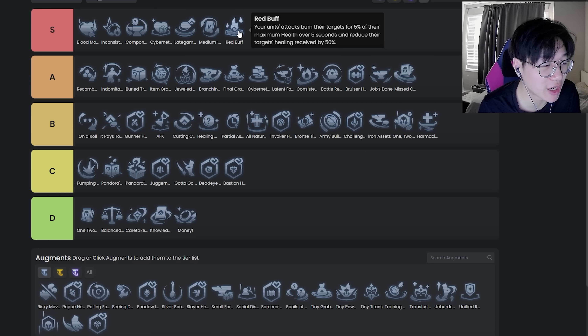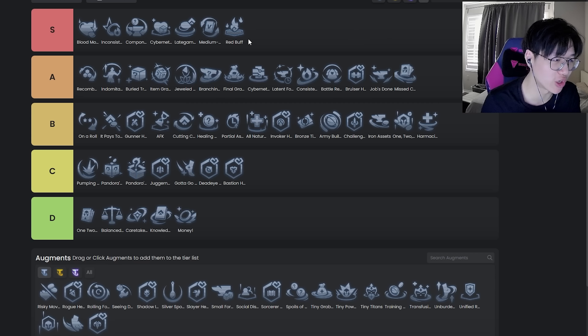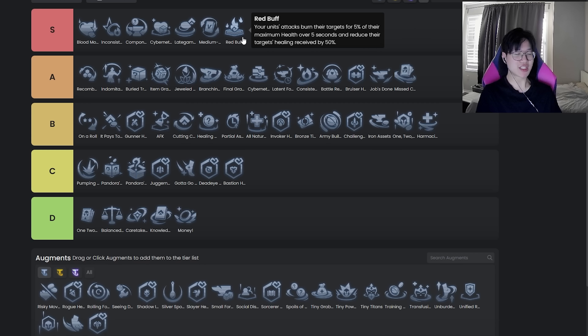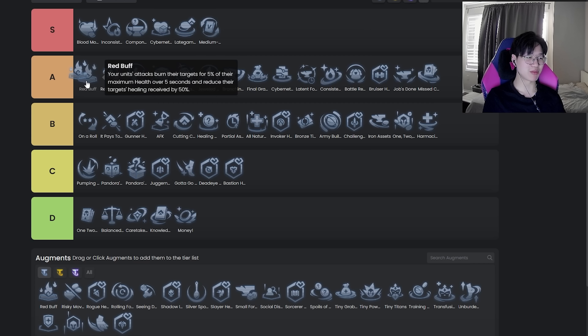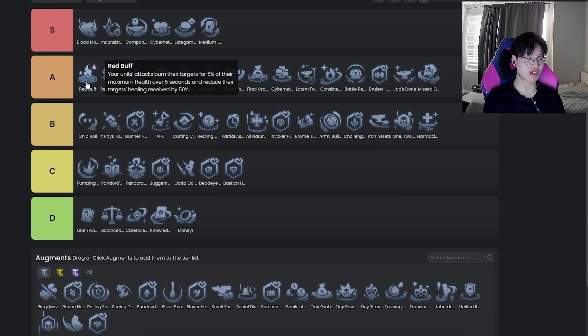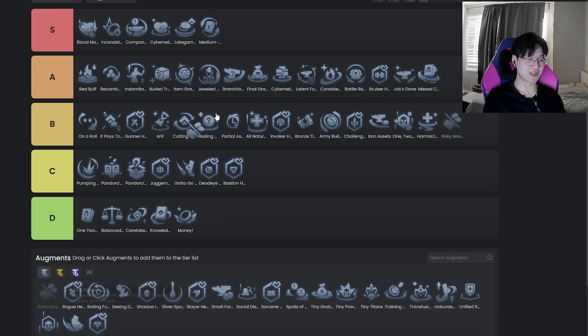Red Buff — S tier. It's just really strong. It doesn't even matter if you're playing AD or AP — if you generally need anti-heal, which pretty much every comp in some way shape or form wants, this is just really strong. It's not like always broken but it's so generically good. It's probably either S or top A. After the nerfs it's probably not quite strong enough to be S anymore, but it is really strong.